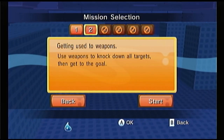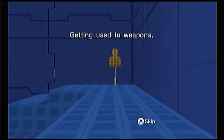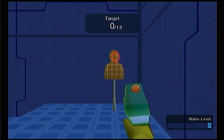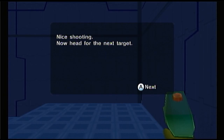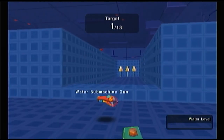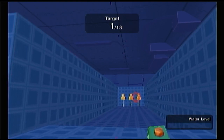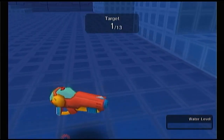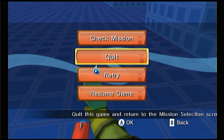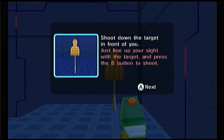I'm using this Nyko pistol attachment, so it's a little finicky. Getting used to the weapons — use weapons to knock down all the targets and get to the goal. Let's try to go for a headshot. Pick up another weapon if you run out of water. Do I have to press something specific to pick up these weapons? I am definitely a classic FPS-er — I'm too used to just picking up weapons automatically when you walk over them. That was my bad.